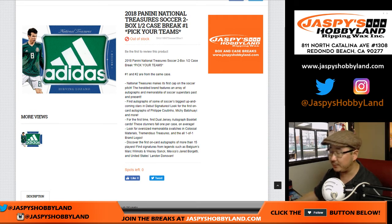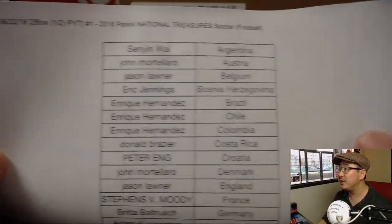Good afternoon, everyone. Happy Friday. Joe for Jasmine's Hobbyland.com coming at you with a half case break of 2018 Panini National Treasure Soccer. Pick your team number one. Very excited about this — it's a two box pick your team break, half a case on the 22nd.